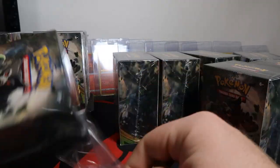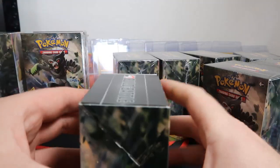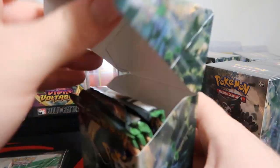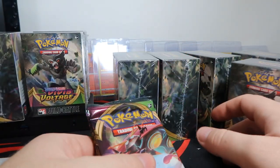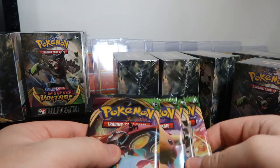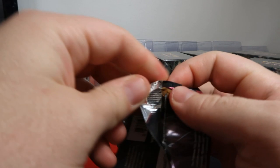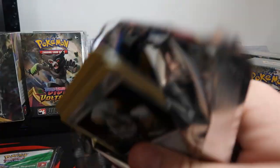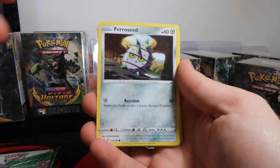I've been bullish on pre-release kits for a long time. I actually had 20 Evolutions pre-release kits and we opened 10 over the summer on the channel — we're grading all those promos. If you want to see those being cracked, check out those previous live streams. We did pull a couple Charizards and also pulled a regular Charizard holo from the set out of one of the boxes, which was awesome.